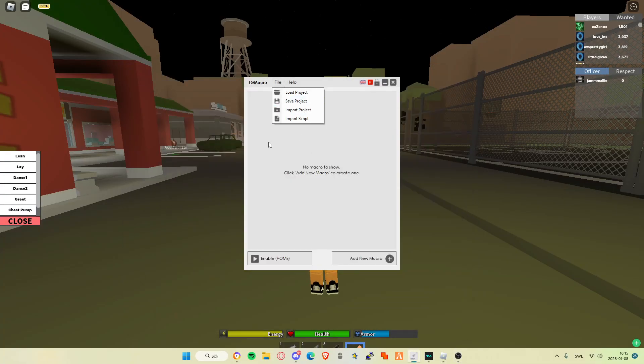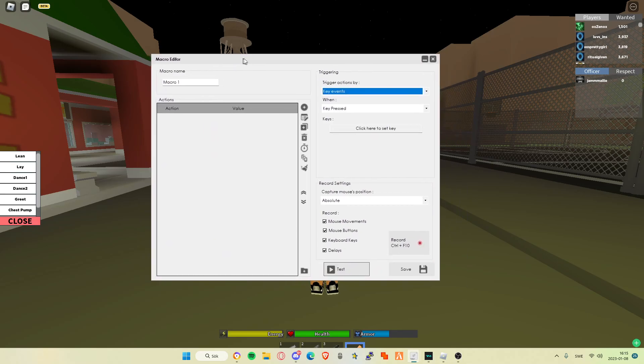You got to click up there. You got to click 'Add New Macro.' I'm going to show you. I'm going to leave the download link in the description. Then you got to just make sure you have this set to toggle. I like it to toggle.